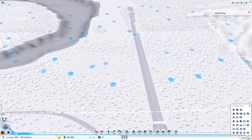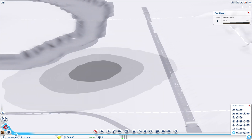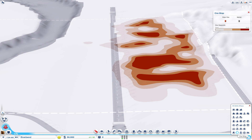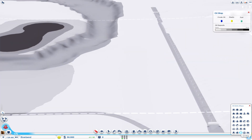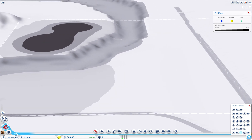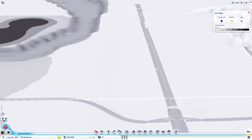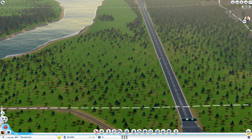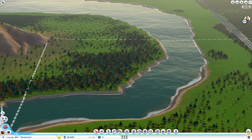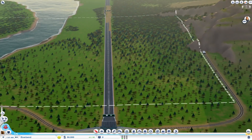Next thing I like to do is check on my resources to see where they're at. It looks like we have a coal deposit right in the middle of the region. We have a lot of ore over to the right side, and we have a lot of oil over on the other side of the river. So we have a basic idea of what the region looks like both from initial observation and in a little more depth.